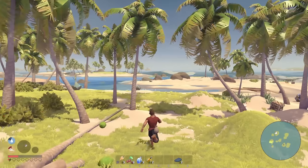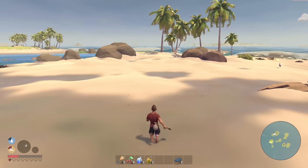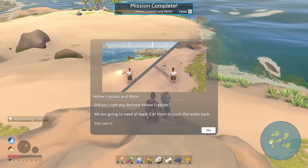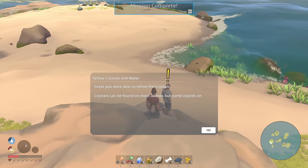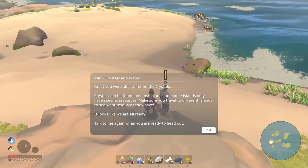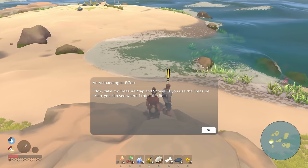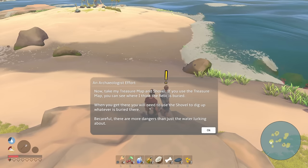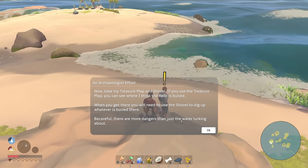Let's go back, talk to our guy, let's not get ahead of ourselves. We're going to use the refined yellow crystals. He says we'll need at least two of them to push the water back. 'Great, you were able to find and craft them! Crystals can be found on most islands but only some islands have specific resources — make sure to travel to different islands to see what resources they have. Now take my treasure map and shovel — use the treasure map to see where the relic is buried, use the shovel to dig it up. Be careful, there are more dangers than just the water lurking about.'